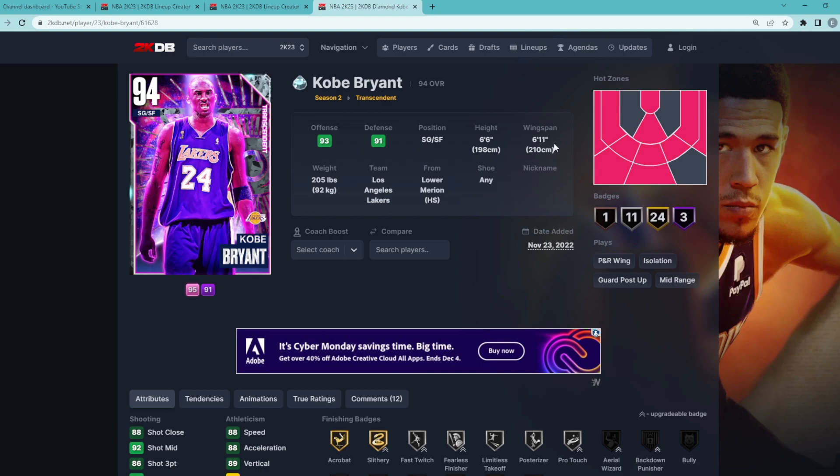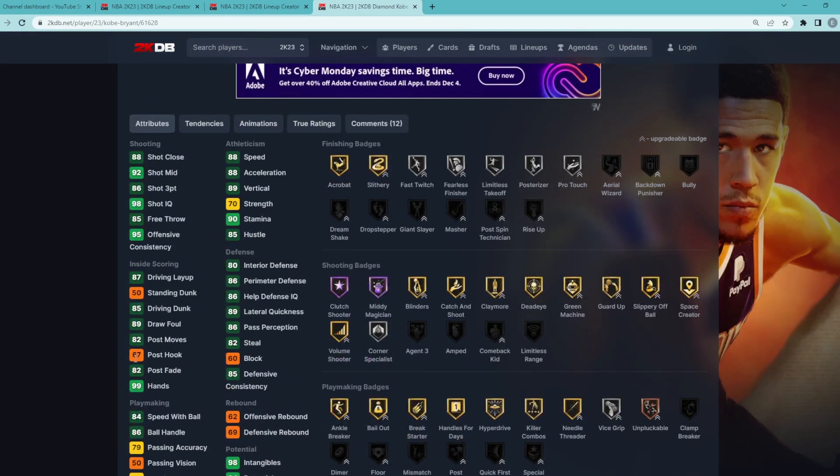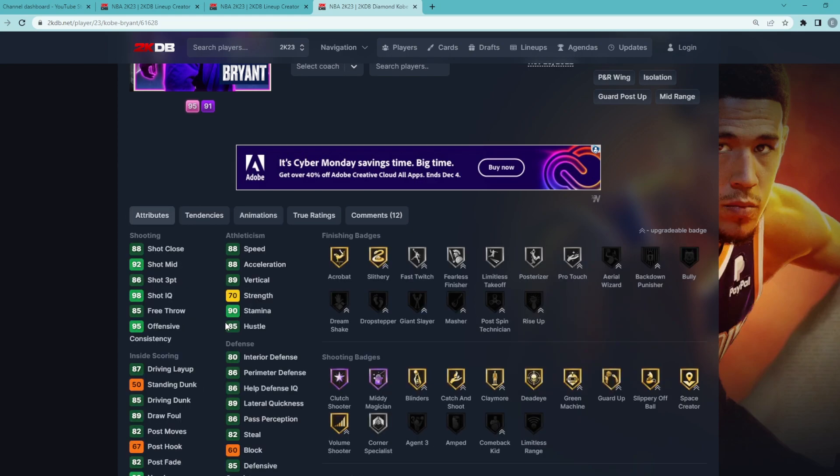He's a shooting guard/small forward, 6'6" with a 6'11" wingspan. Looking at the stats, he's very well-rounded: 82 steal, 89 lateral quickness, 86 perimeter, 80 interior defense. He's got an 86 three-ball, 92 mid-range, 88 speed, 88 acceleration. The best thing about Kobe Bryant this year is his jump shot — he's got a super easy jump shot to green on quick timing, so it's going to be a very fast jump shot, and that's why his diamond card is going to play.